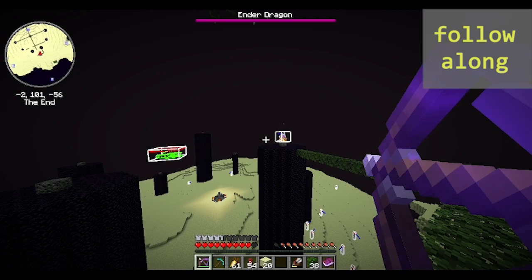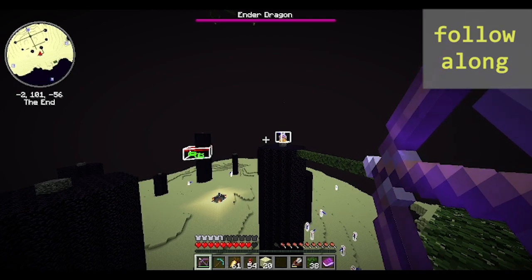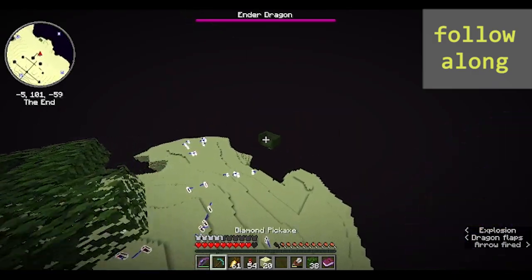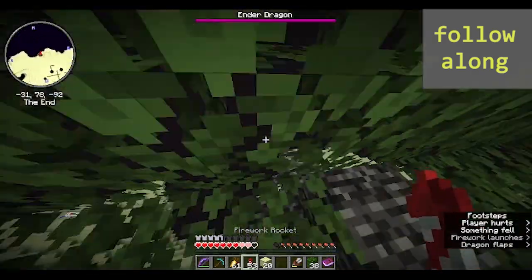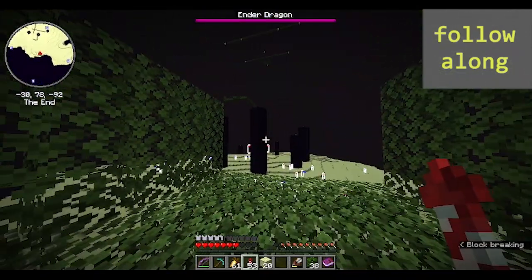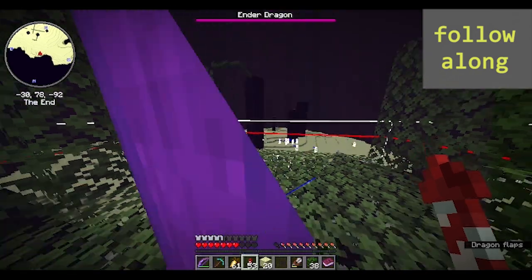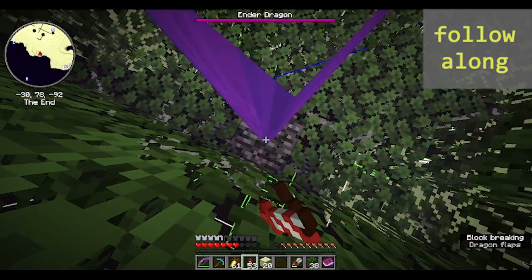This is what it looks like if everything is done correctly. I see the dragon going in for the perch, I shoot, and I immediately fly to the platform. Then stand above the bedrock. The dragon will then charge at me and freeze right underneath me, sending it through the end gateway.